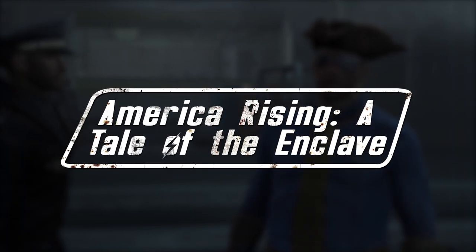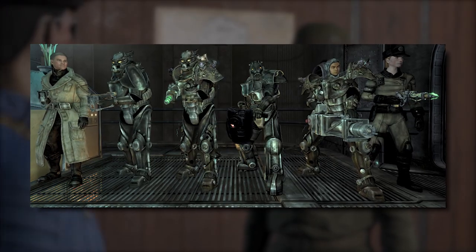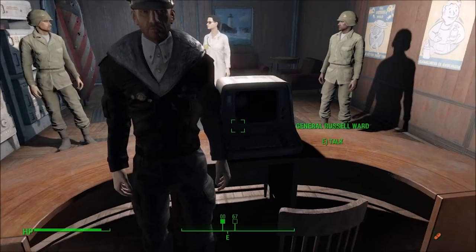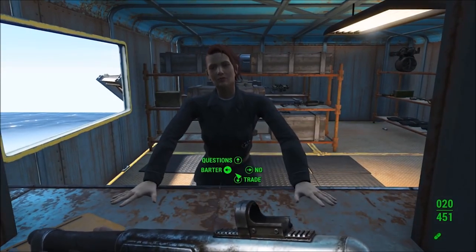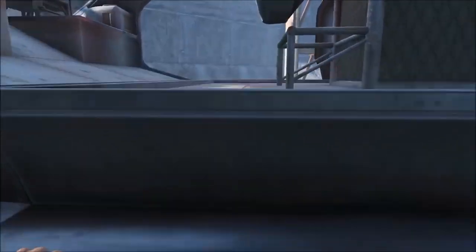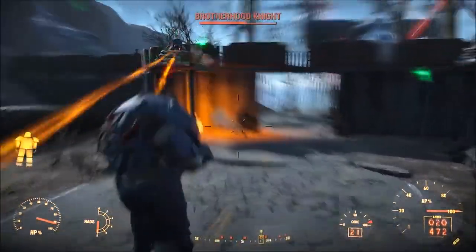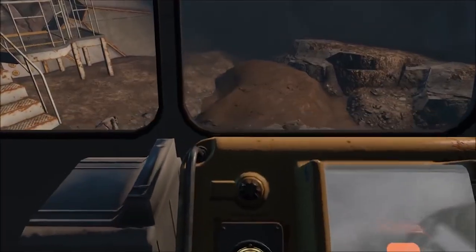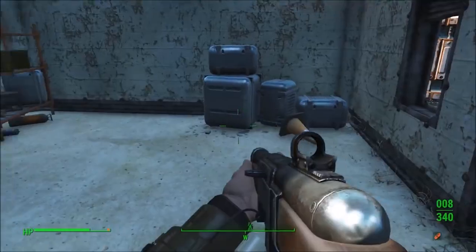America Rising: A Tale of the Enclave is an incredibly ambitious mod that brings a brand new two-hour adventure to Fallout 4. You might remember the Enclave as the lead antagonist of Fallout 3 — well, now you can join them. This mod brings an array of new quests, adding a whole new arc with thousands of lines of professionally recorded original dialogue. It features brand new companions, new characters, and never-before-seen locations. The story is comprised of seven quests that seamlessly integrate into the main game. In one scenario you'll be flown via vertibird onto an oil platform filled with ghouls and mirelurks; another pits you against the Brotherhood of Steel. Extra goodies include an Enclave-only radio station and an Enclave skin for your Pip-Boy, with random encounters and repeatable quests to boot.